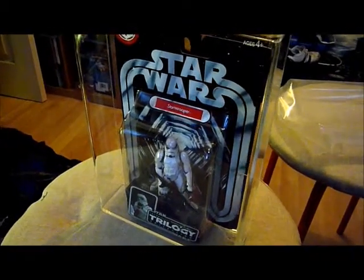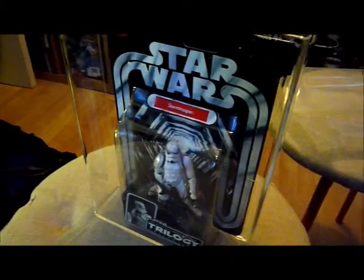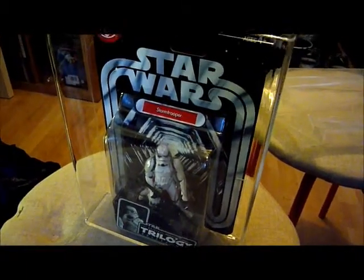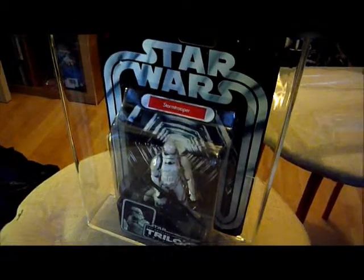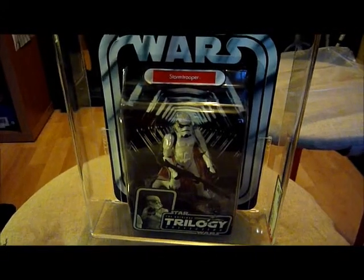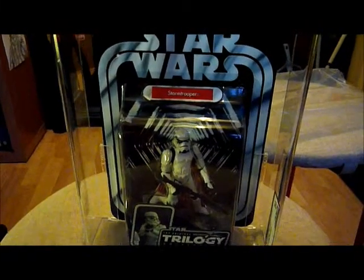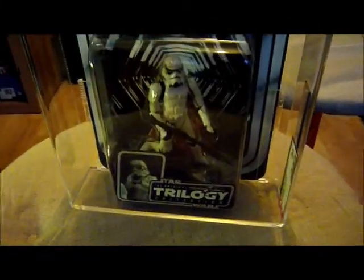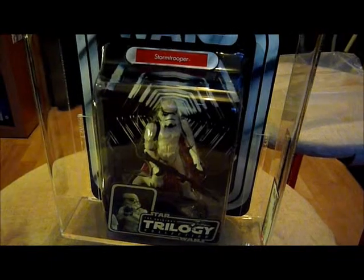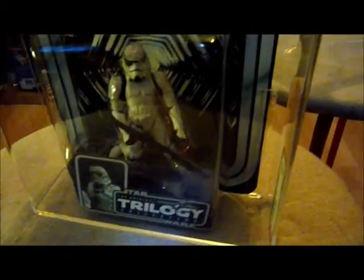Here we've got the OTC Power Droid — sorry, Stormtrooper — from 2004. This is quite a hard figure to find in that range. There's a post-OTC version as well, but this is the first version they released in 2004. It's graded 80 overall. It looks pretty cool with the backdrop of the Death Star and comes armed with a long rifle. I'm not sure which exact Stormtrooper mould this is based on.